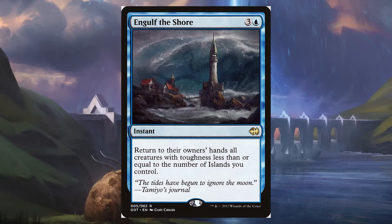Next is Engulf the Shore — return to their owner's hands all creatures with toughness less than or equal to the number of islands you control. It does say all creatures, so that includes yours. But this is basically just another board wipe. We're not going to talk about Damnation or Toxic Deluge because those are obvious includes — I just wanted to talk about a few things that fit our theme of battling with the sea, Krakens, and Leviathans. That would definitely include Whelming Wave and Engulf the Shore.